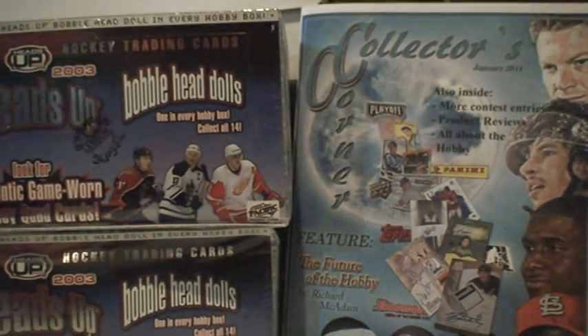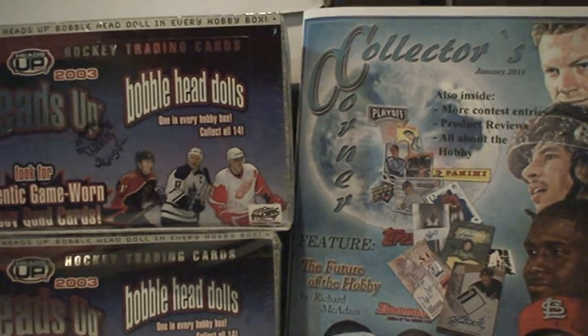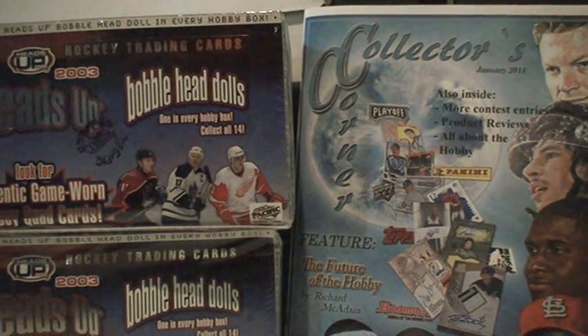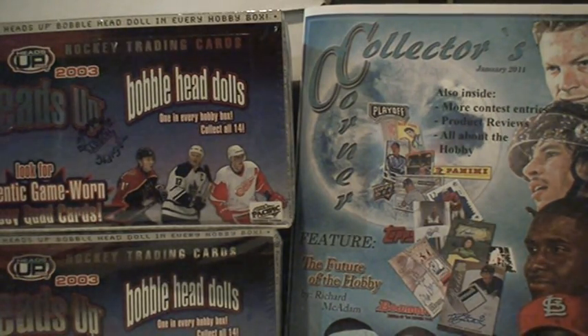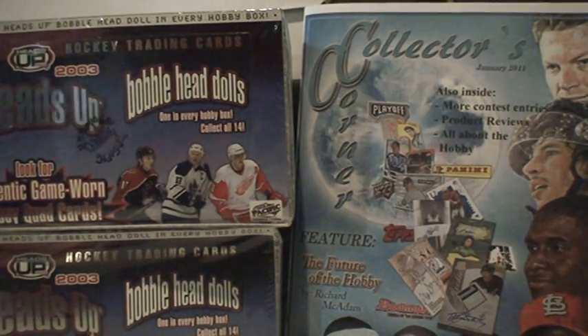Here we go, we just busted box nine so we're moving on to box number 10. Hit a dupe on the bobblehead for Sakic to start it off. In the background we got the Collector's Corner magazine that's no longer in circulation, sadly.